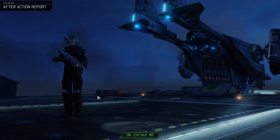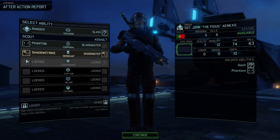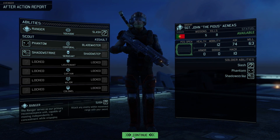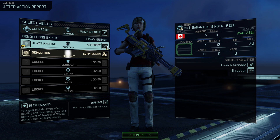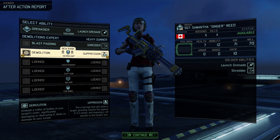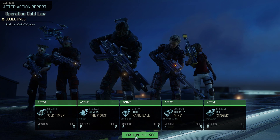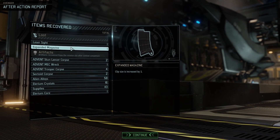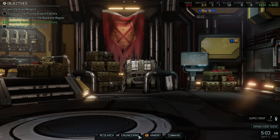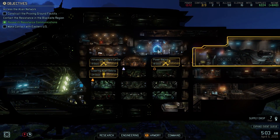So he's a specialist. Now we're definitely gonna grab Shadow Strike here so that we can get additional benefits from Phantom. Then the next level we're gonna grab Concealment so that we can recamouflage and reuse Shadow Strike later on in a mission. I'll wait to make these decisions depending on what type of missions we're gonna get. For Shredder, Suppression, Demolition — I think we go Suppression here. Everybody's looking good. We've got a Laser Sight and Expanded Mag. Stun Lancers are coming back, mechs are coming back — this is all good stuff. The mech can help our Specialists quite a bit. Stun Lancer can help our Rangers quite a bit.